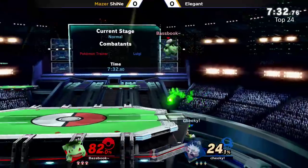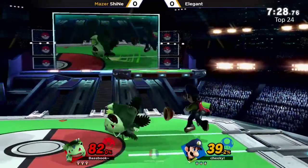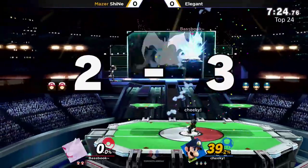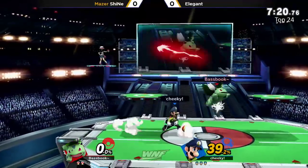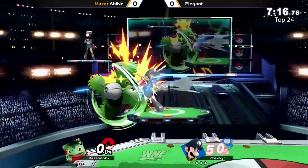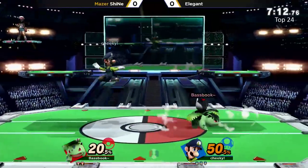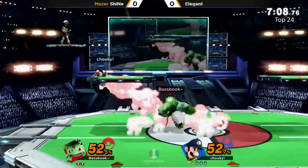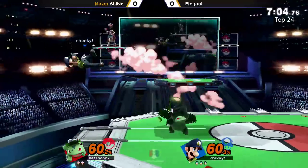Sheenae switches to Ivysaur just not wanting to deal with it, and now Elegant's going to try to zone. There's the back air — oh wow, he reads the DI, goes for the down throw, catches the up-B as well, and that's a quick stock at only 39% on Elegant. That down throw into the up-B looks really really good, and that's something that Luigi didn't have before.